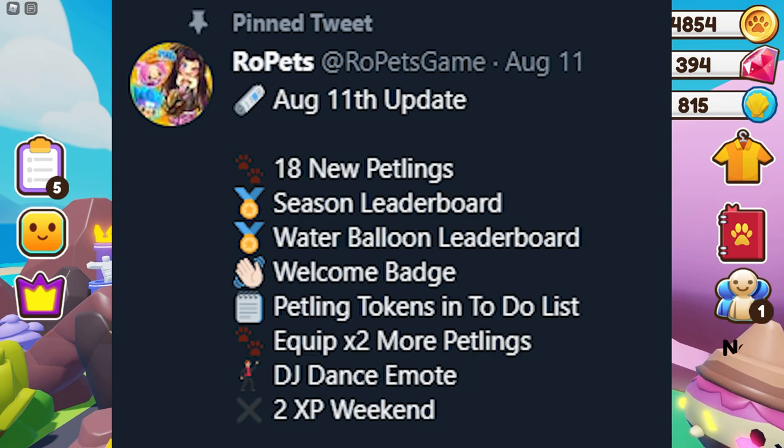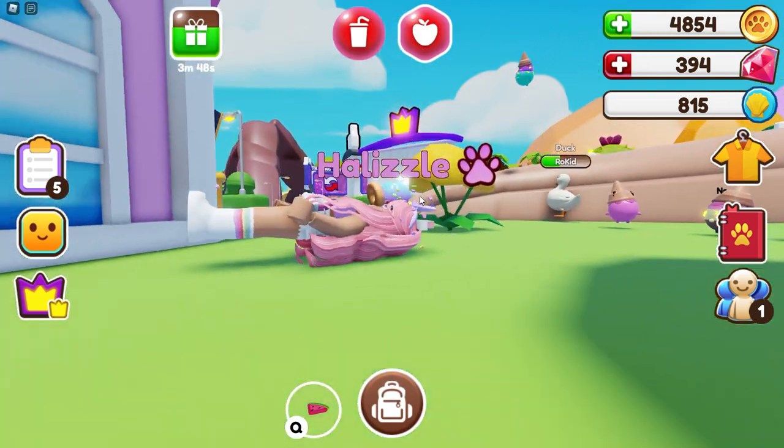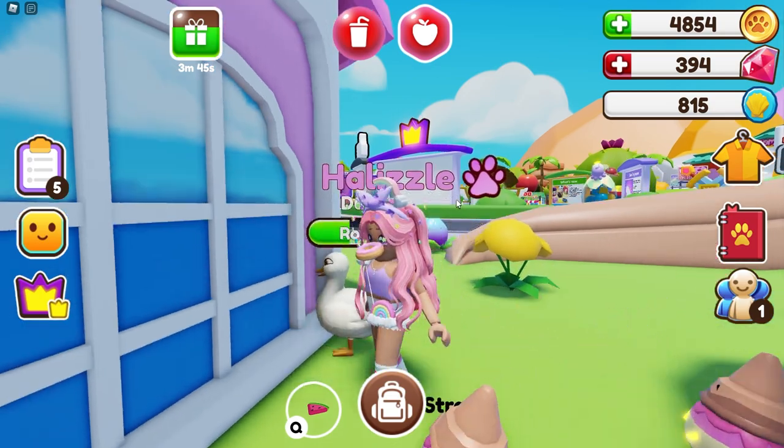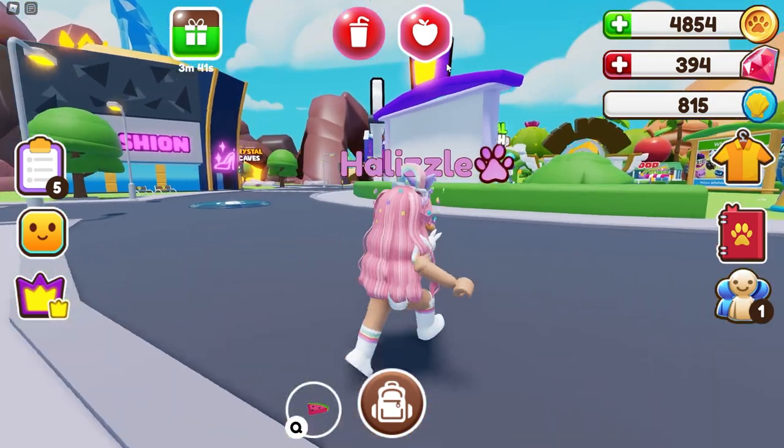Alright, so in the new August 11th update there are 18 new petlings, a season leaderboard, a water balloon leaderboard — that's interesting, I haven't seen that yet. We also have a welcome badge, petling tokens, a to-do list to equip two more petlings, a DJ dance emote, and lastly the thing you guys are most excited about: the two times XP weekend!